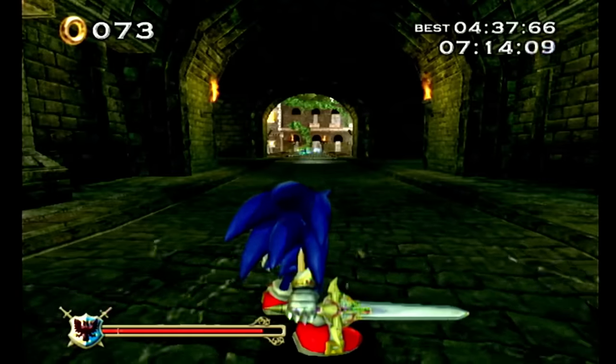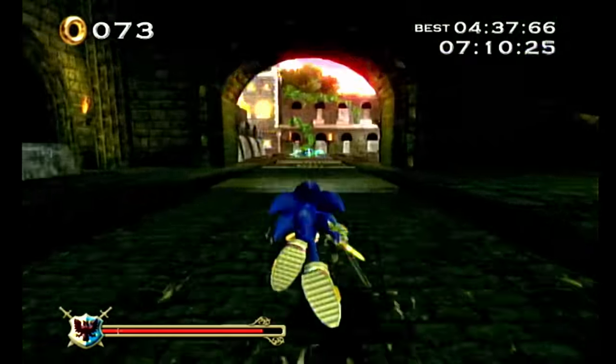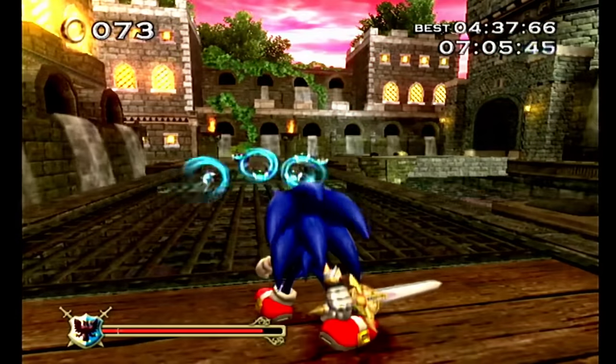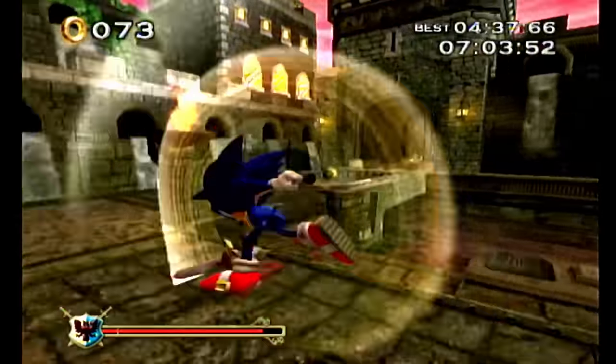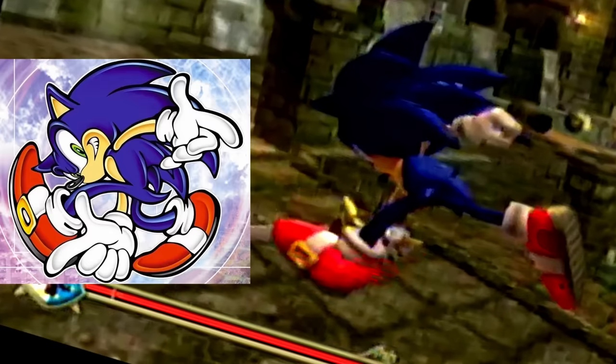Let's talk about another ability, attack step. If we tap A, Sonic will leap forwards. If we were to swing the Wiimote during this action, we will attack. Obviously. Now let's take a look at Sonic's pose at the end. Doesn't it look a little similar to the pose on the Sonic Adventure cover? It might just be a coincidence, but then again, there is a lot of fan service in this game, so who knows?